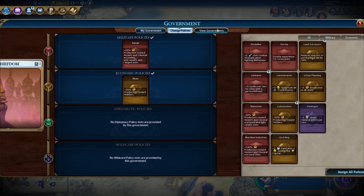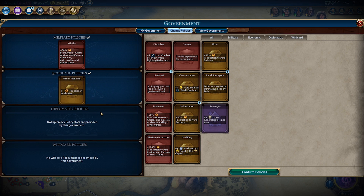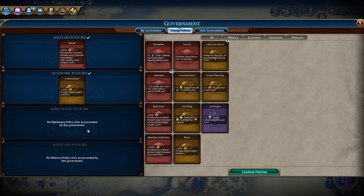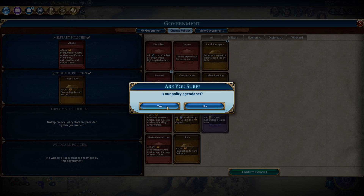I will keep the production boost for units. We could get more loyalty, but I don't think that's necessary. Plus one production in all cities, or we could speed up the settler. Since we want two settlers out as fast as possible, colonization makes sense. Colonization it is then.